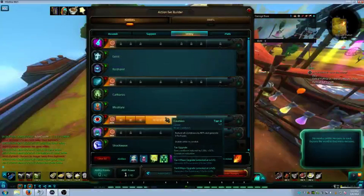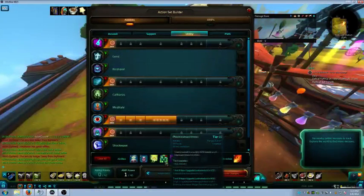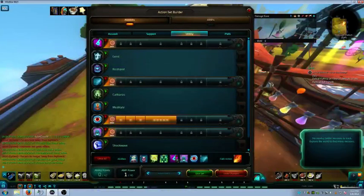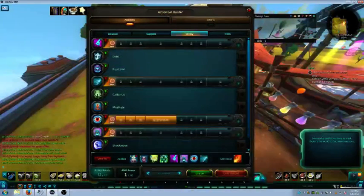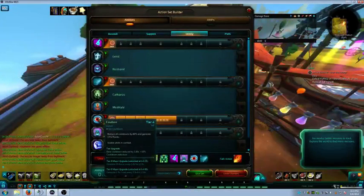Fixation also reduces cooldowns on all your other abilities - Phantasmal Armor, both of your CCs, and Fade Out. I'm not 100% sure it reduces the recharge time on Bolster charges, but I'd imagine not because that would be super overpowered. Fixation is the only utility spell that I absolutely would not go away from under any circumstances.